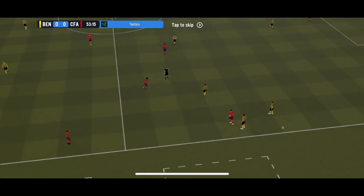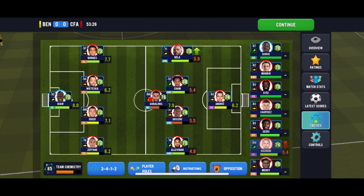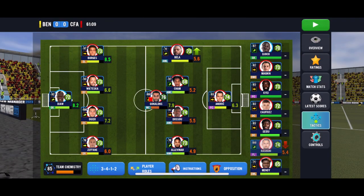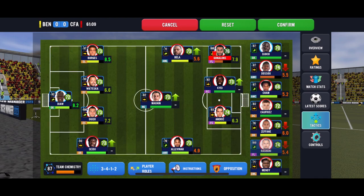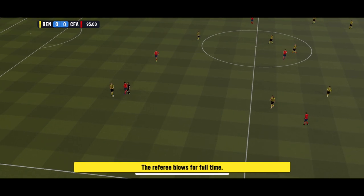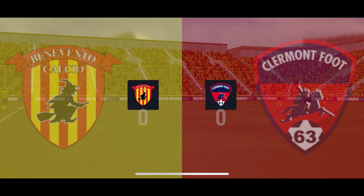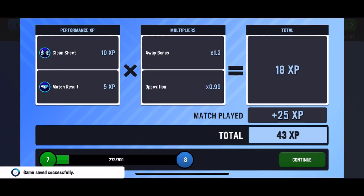A free kick for Benevento — and a red card! Conalons, you idiot! We couldn't score with 11, how are we going to do it with 10? Let's make our subs and fiddle around with the squad — going to a 4-3-2 with only one central mid since we've had a man sent off. And that's going to be full-time: we draw 0-0 with Benevento Calcio. Not a single action in the game, so boring. Let's find out if we got through after this 0-0 draw in Italy.